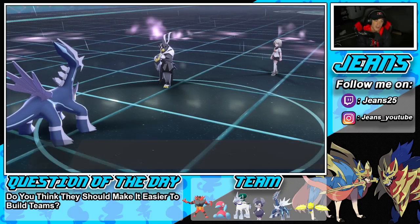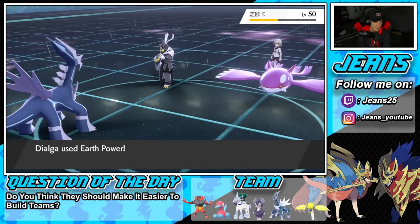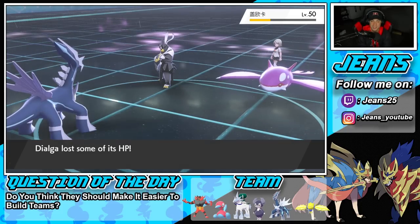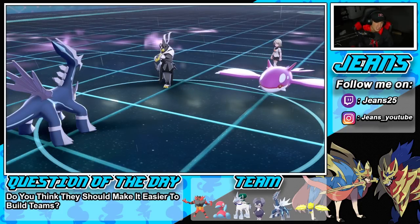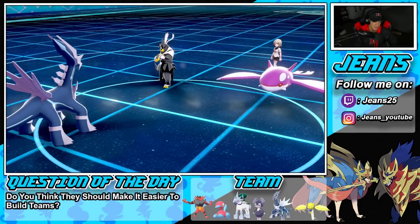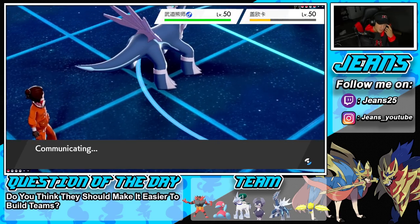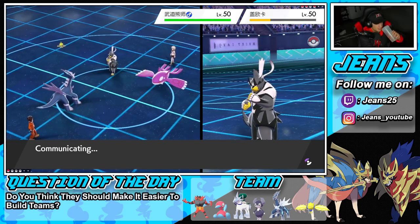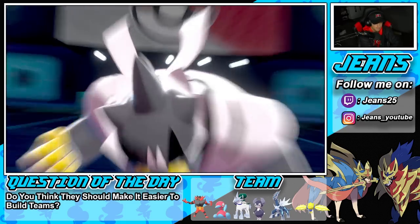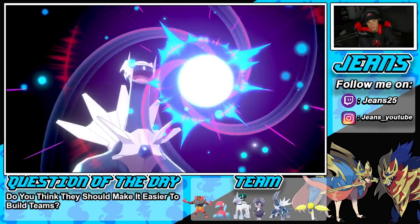I'm not going to just run away — actually, I'm defense boosted, maybe I can make something happen. Maybe we get some crits. Earth Power fires but does weak damage. Going for a Roar of Time just to see if we can land it — taking out Kyogre so we get another KO. We're at minus two attack now. He goes for a Wicked Blow and we eat it up. Roar of Time comes out — how much damage are we doing? Probably not enough to KO.